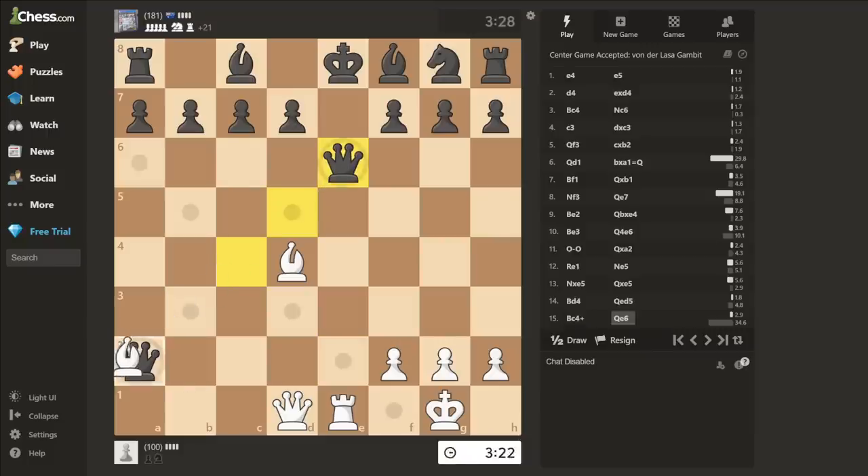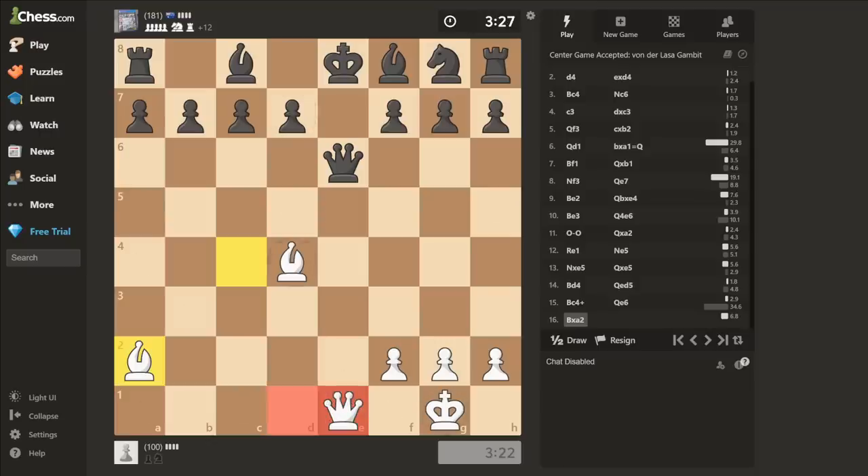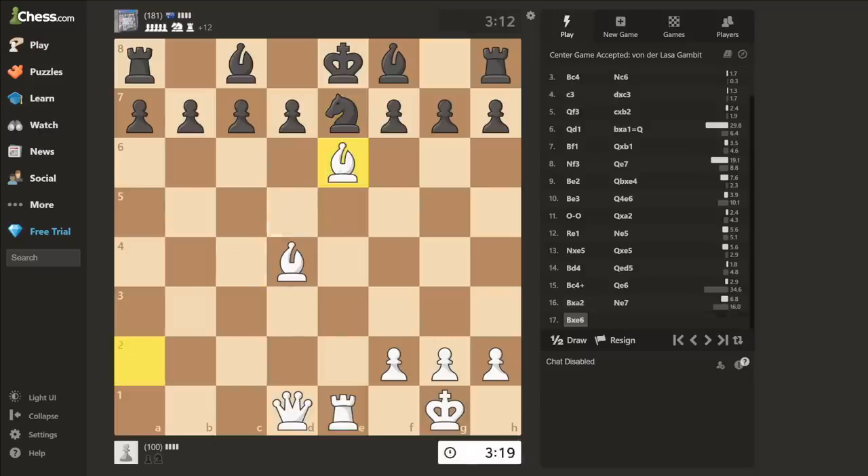Bishop takes a2, and I'll pre-move queen takes e1. Didn't happen. Bishop takes e6. F takes e6. I won both his queens, but the material difference is still 6 points in his favor, so I still need to be aggressive in order to win something more.